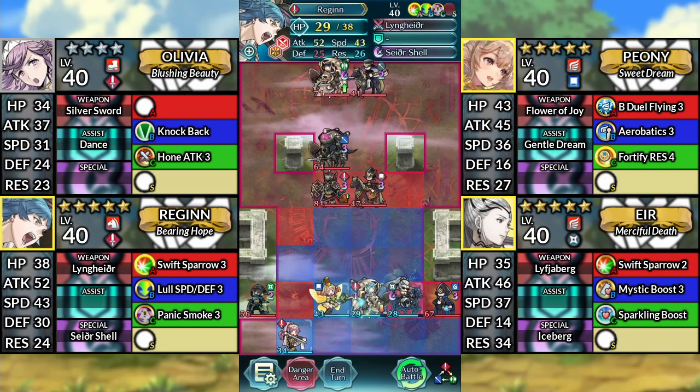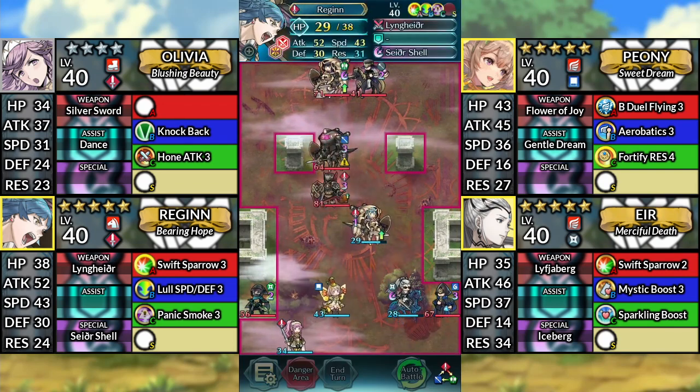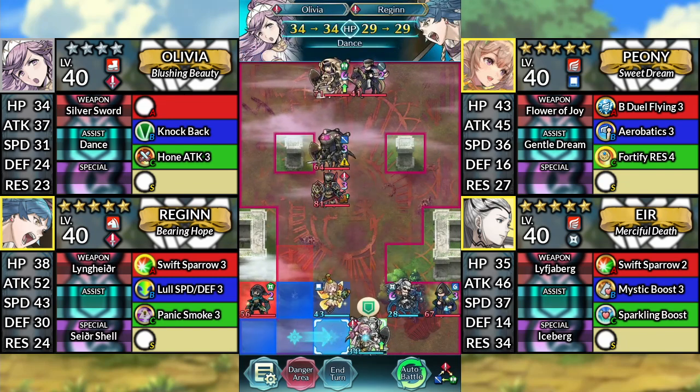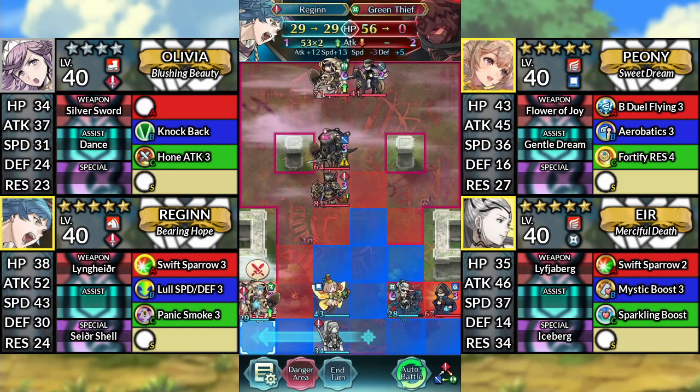For turn 2, move Reginn up and attack the Red Cavalier, then Canto down. Move Olivia to the right and dance Reginn. Then move Reginn left and attack the Green Thief.